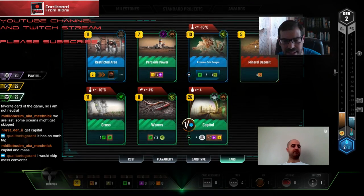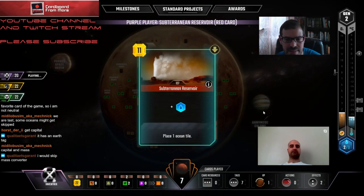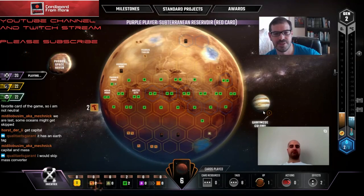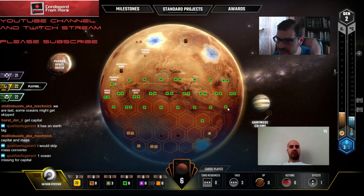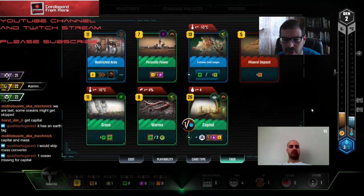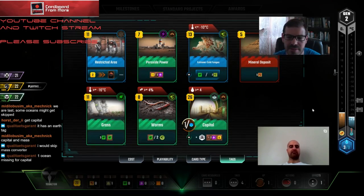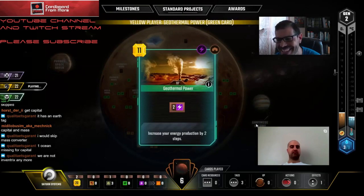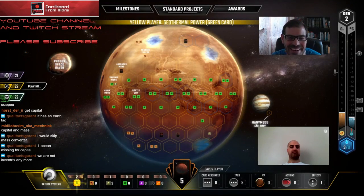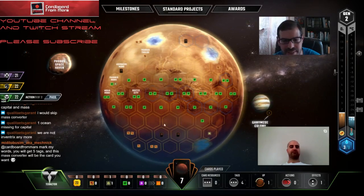Our turn - this gets us plus ten, so we have 33 effective cash. I think we might have exactly enough to play Capital. Oh right, I forgot about the ocean requirement - it's four. That's actually fine because we don't know where we'd put it right now anyway. Maybe I'll drop Restricted Area down here and just pick up some cash.